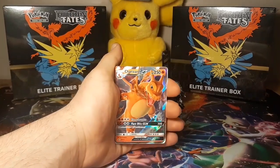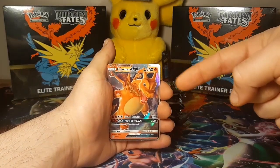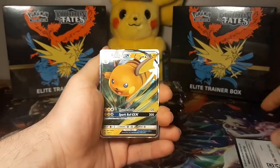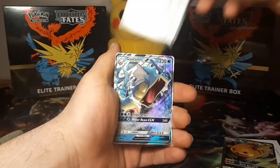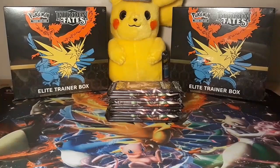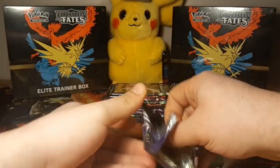We are back opening cards from my favorite set, Hidden Fates, in search of the shiny Charizard. We have about three tins to open and here are the promo cards for them. If you get something good on the online game, please leave a comment below and let me know what you get. We have about 12 packs to open, so let's get to it.